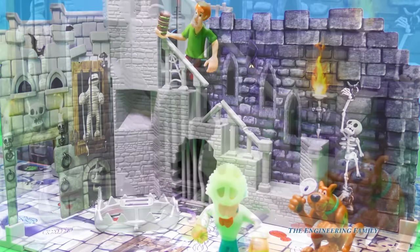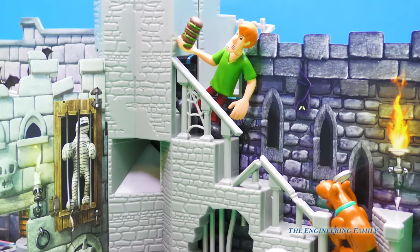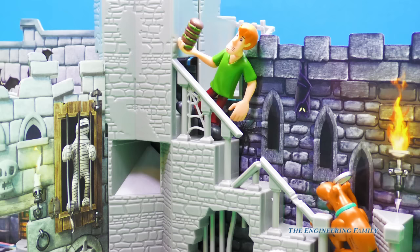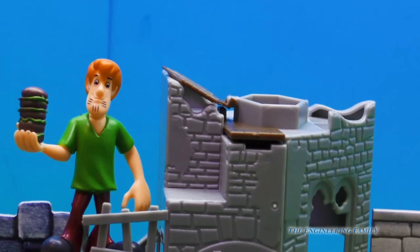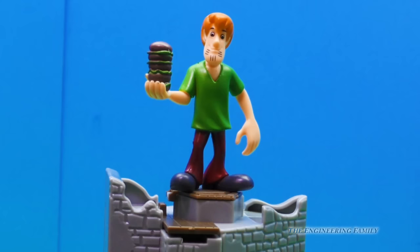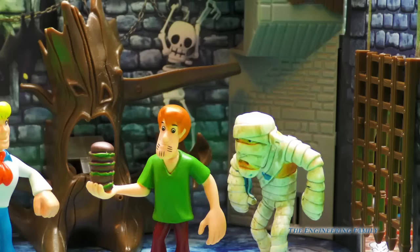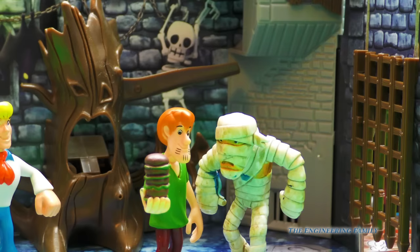Scooby, you landed on a three — you're up on the stairs now. Alrighty Shaggy, this is it, this is for the big cheese. And he rolls a ghost. Five! Alright Shaggy, go ahead on up there and close up that coffin. Congratulations Shaggy! You were the brave one who defeated the ghost castle and locked him up for good. You, Shaggy, have won your very own mummy. Don't you mean mummy? Nope, I mean mummy. Like zoinks! Scooby-Doo, let's get out of here!